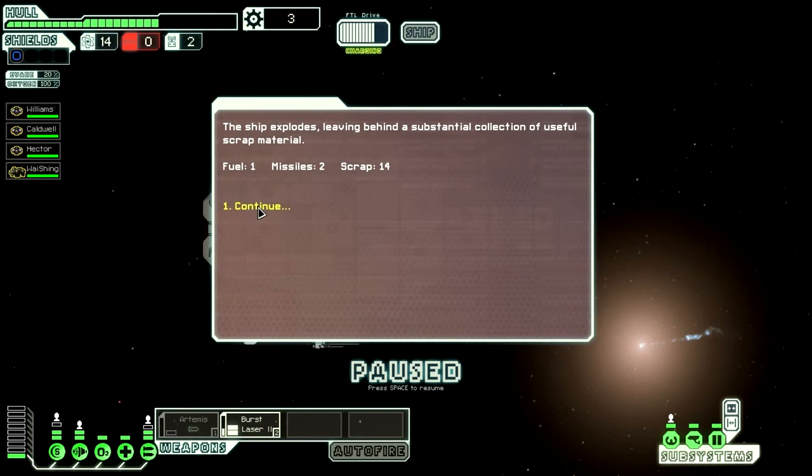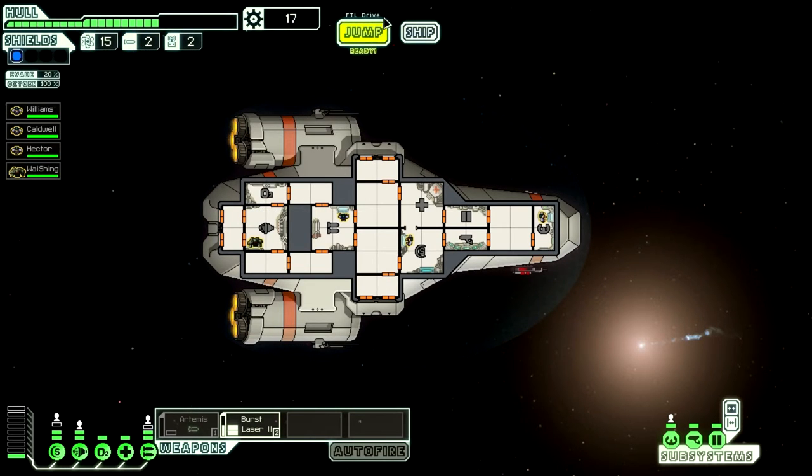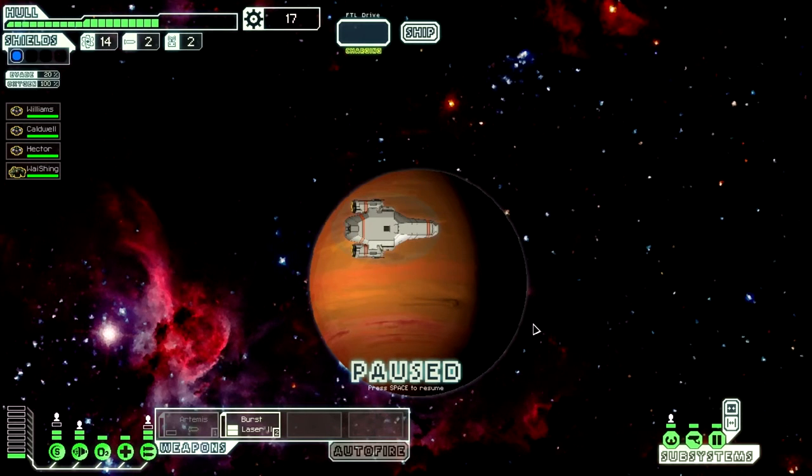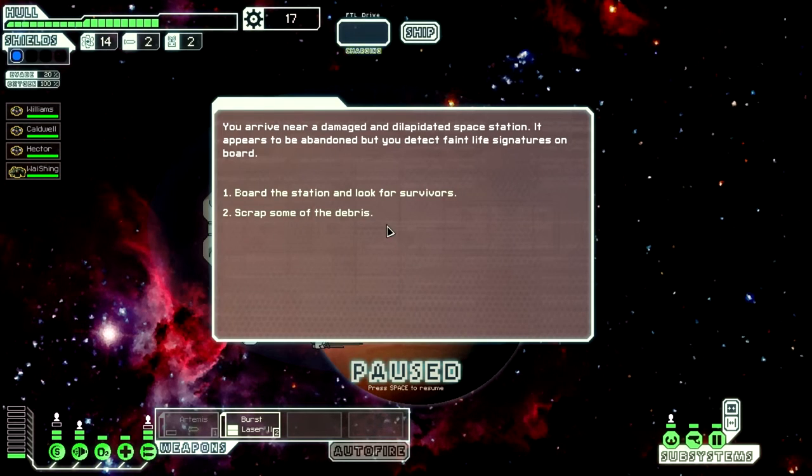The ship explodes leaving behind a substantial collection of useful scrap material — one fuel, two missiles, and 14 scrap. Let's go ahead and jump over here, hopefully this is not a dead end. You arrive at a damaged and depleted space station — it appears abandoned but you detect faint life signatures on board.